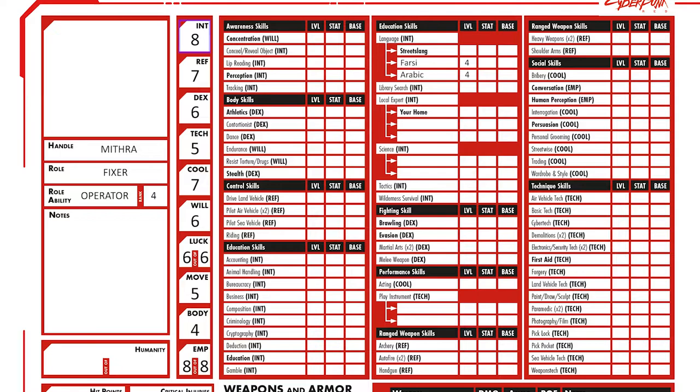My final stats for the Complete Package are: Intelligence 8, Empathy 8, Cool 7, Reflexes 7, Willpower 6, Luck 6, Dexterity 6, Technique 5, Move 5, and Body 4.